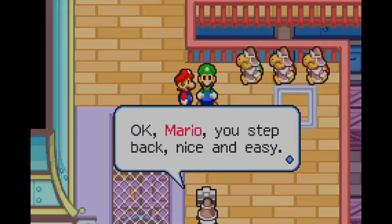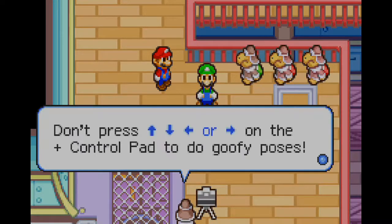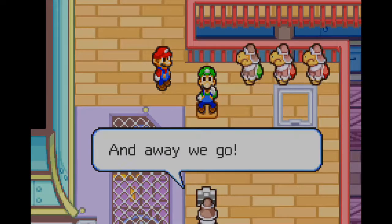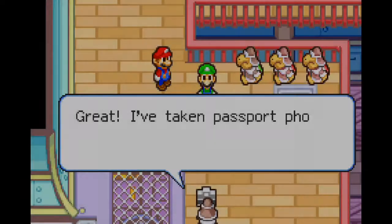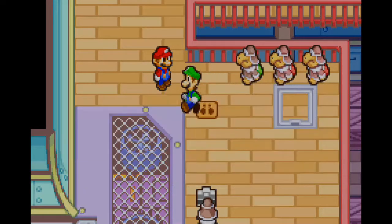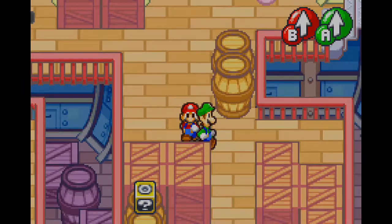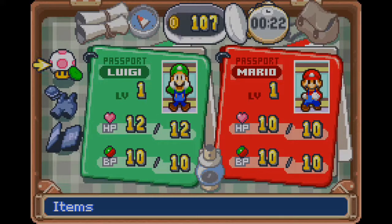Mario, you step back. Nice and easy. Stare right into the camera — don't press up, down, left, right, or anything. And there we go. Great, I've taken passport photos for both of you. Aren't we all happy now? Happy all around! I was expecting him to say happy again. Let's check out those passport photos. Luigi's is just ridiculous. Mario's looks stupid. Luigi's also looks stupid, but it looks funnier.